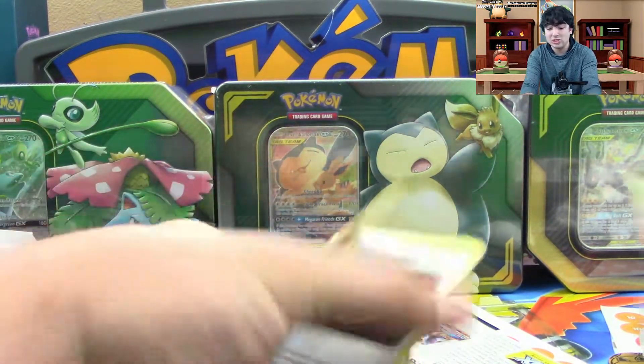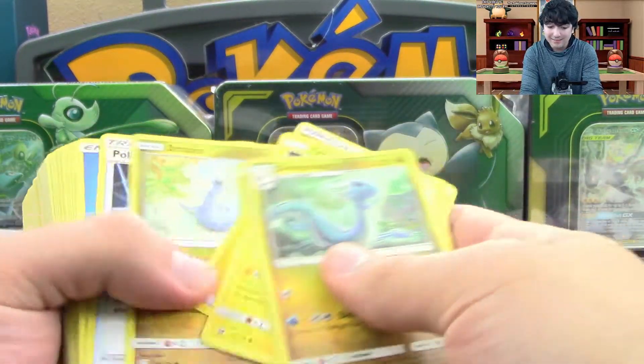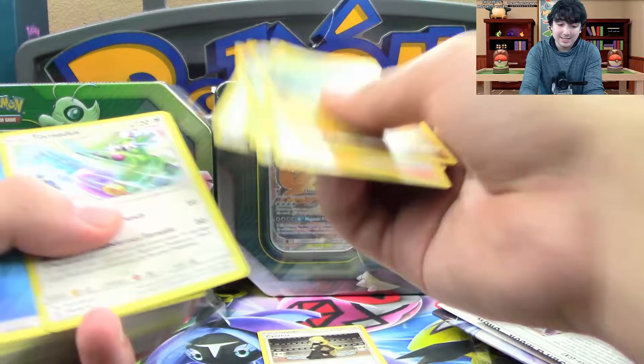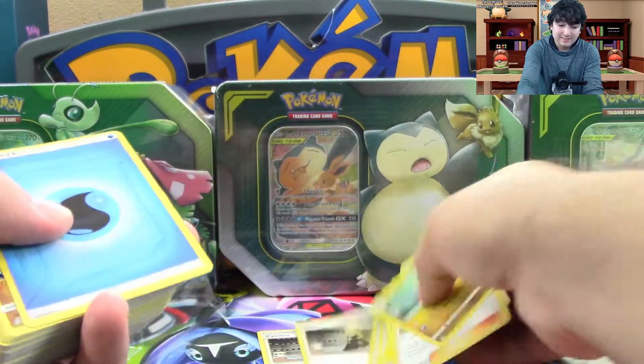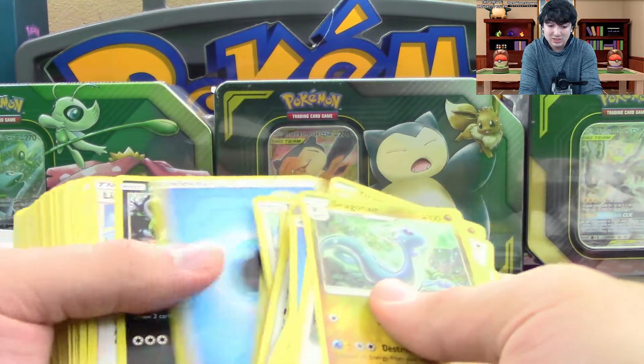If you buy one of each deck, that is a playset of Lily and a playset of Cynthia — some of the most played supporters in the game right now. Not to mention, you get two whole decks to use on top of that.